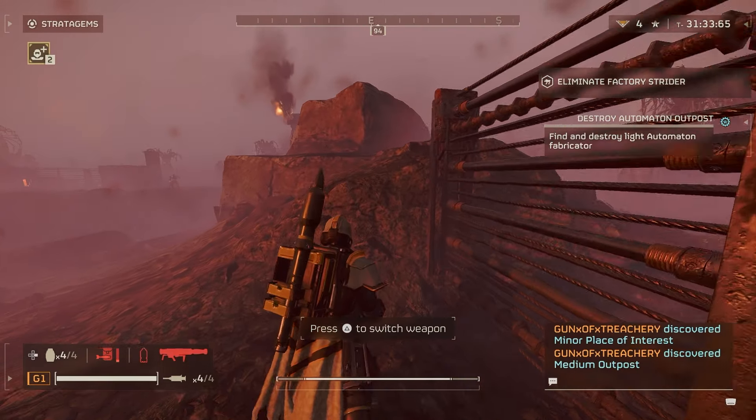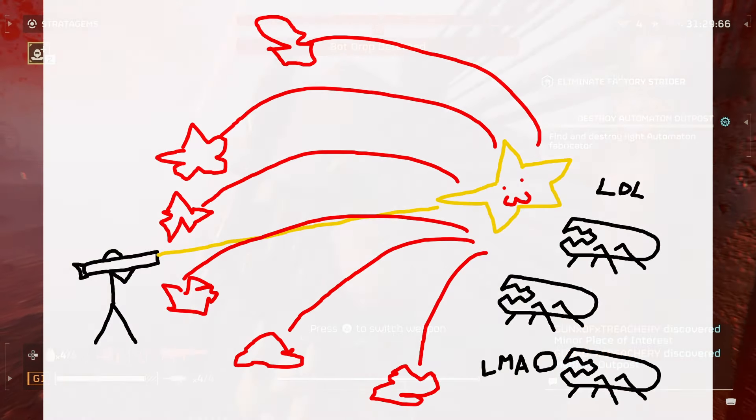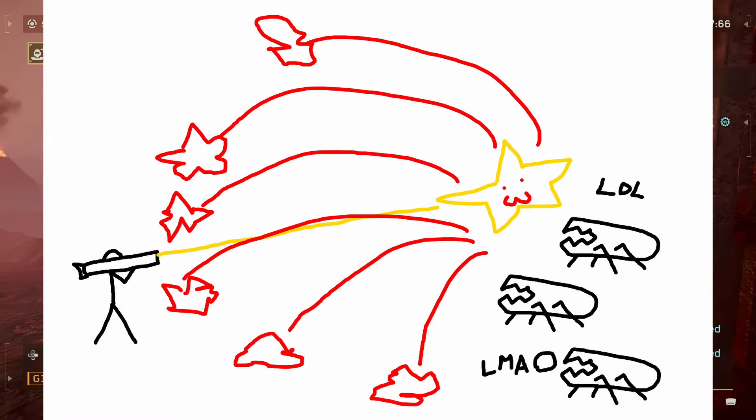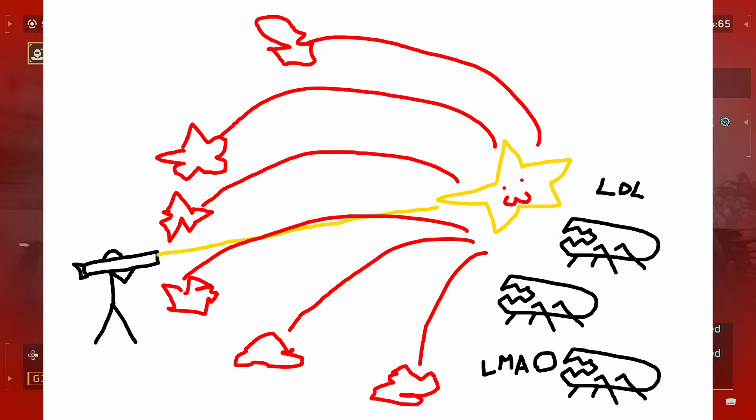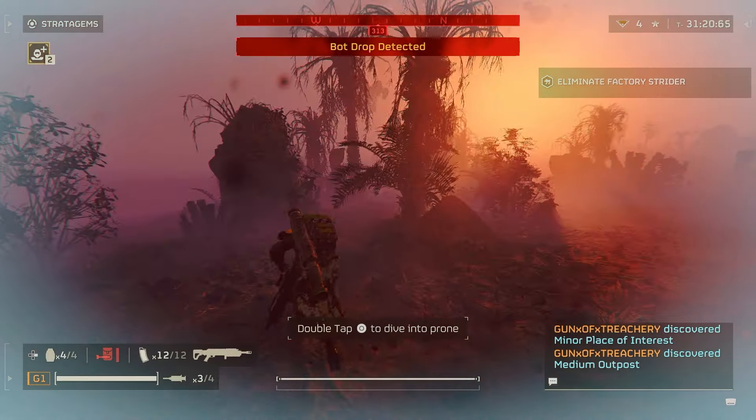One of the best representations for the Airburst Rocket Launcher — I actually saw it on Reddit, it's from Rain in Soho. It's actually this Microsoft Paint image. This best describes it. It's literally how it is right now.